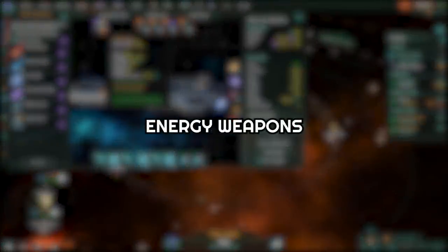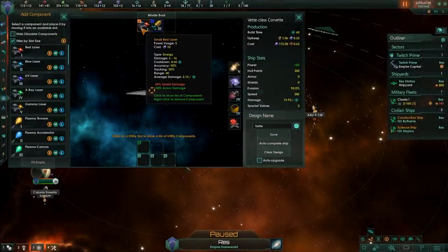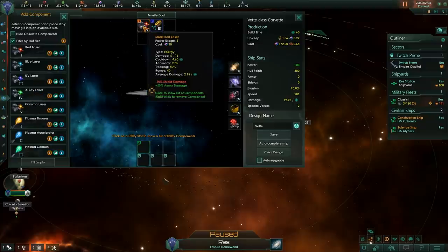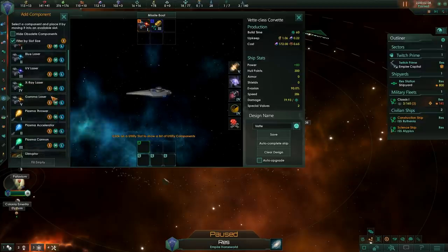Energy weapons in game are the lasers and they are effective against armor and countered by shields. The basic lasers are the counterpart to the basic mass driver kinetic weapons. The game starts with a red laser and there are four more tiers in blue laser, UV laser, extra laser, and gamma laser. The basic lasers do 50% less damage to shields and 50% more damage to armor. They are also a bit more accurate when compared to mass drivers at 90% accuracy. These are the basic energy weapons and we will only use them early game until we unlock better energy weapons, such as plasma launchers.